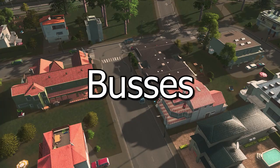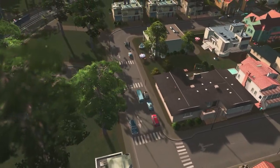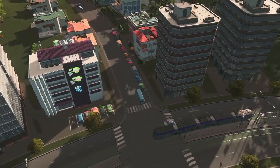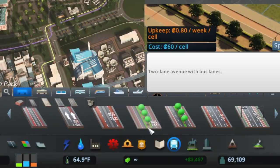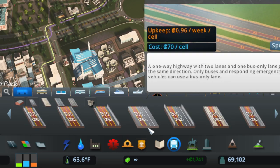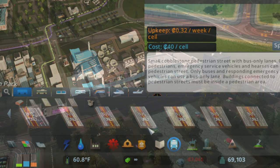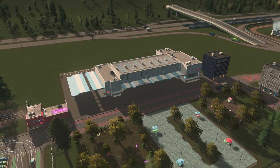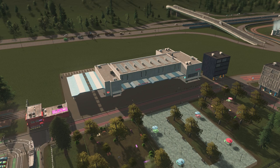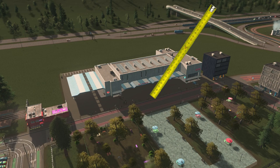Let's break it down, starting with buses. These guys are your real workhorses. They're versatile, able to trundle along any roadway network. There's a whole bunch of options for bus-only lanes, or even exclusively bus roads, to give them the VIP pass they need on their citywide tour. And the best part? You just need to plan where your intercity station goes. Here's a pro tip: keep it within arm's reach of a highway. Just trust me on this one.